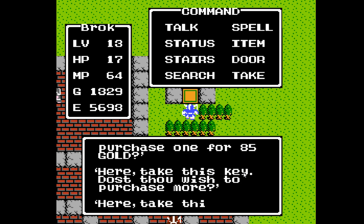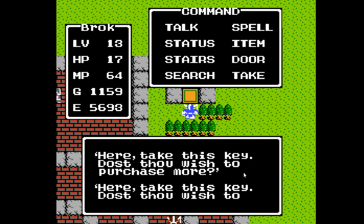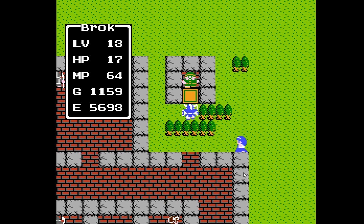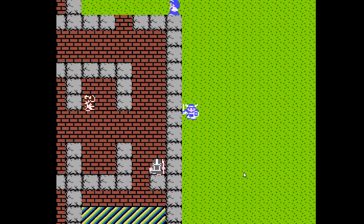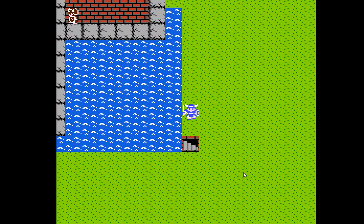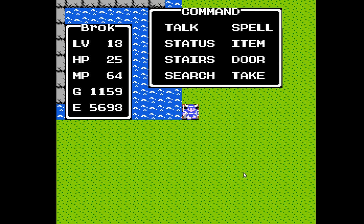We are going to stock up on keys again. We heard there's Stones of Sunlight somewhere around Tantagel Castle, and a Staff of Rain, and we know that one guy said something about bringing the sun and rain together, but us not being the one. What? A staircase! What an unusual place to find stairs!